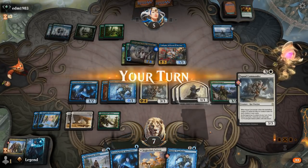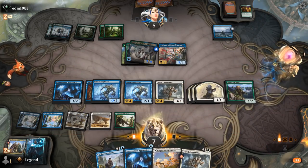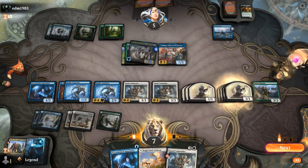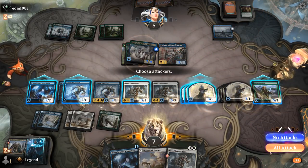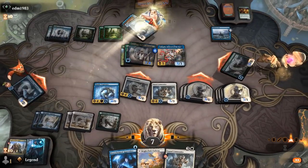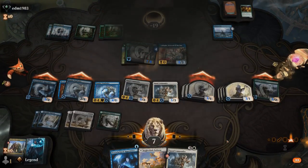Uro gets in for seven, but if they don't have removal they appear pretty dead. Play Trapfinder, play Mimic copying Commander, and we're gonna have quite a party here. Sweet — on to the next one.